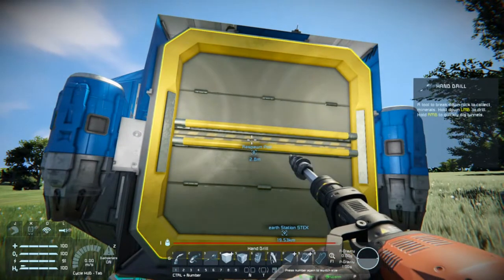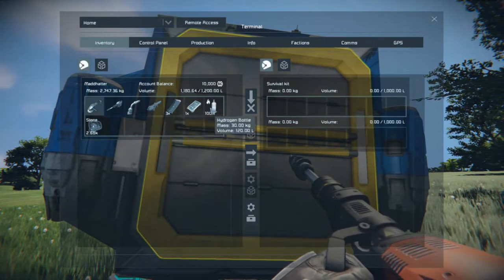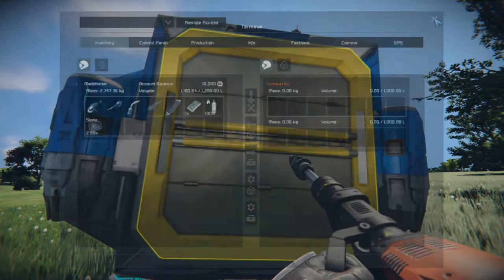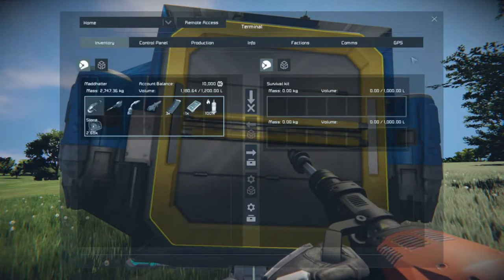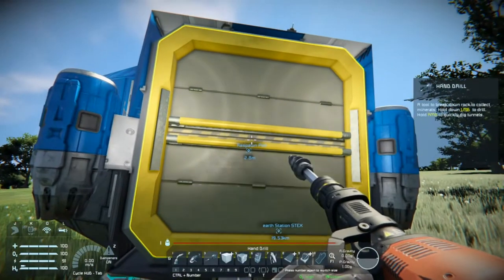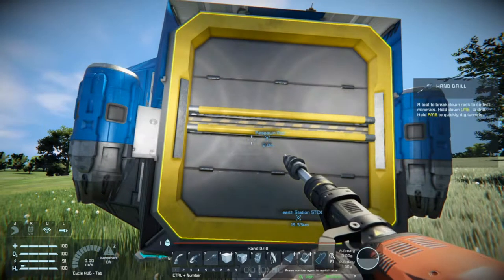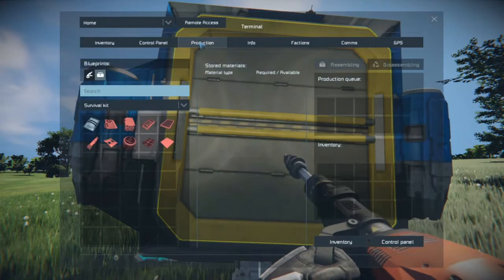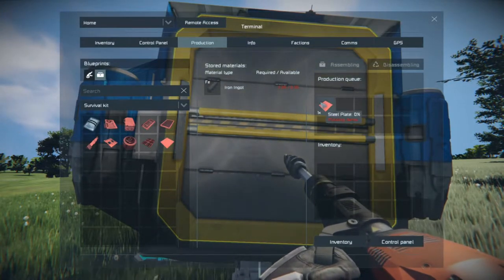Hit C to stand back up. Here's a trick to dump all of the items you're holding - not your tools, weapons, or tanks, but stone, materials, parts, components, or ingots. Rather than dragging each item over individually, point at the window, hold down the left Alt key, and click the mouse wheel. Watch what happens - all the stone went in. Now if I go to the production tab and try to build a steel plate and left-click, nothing happens. A lot of people are confused by this.